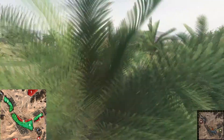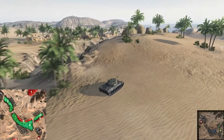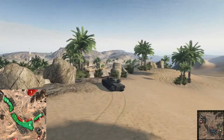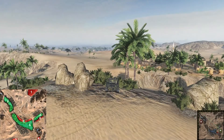Another change is that they reduced the height of the campy hill on the right space, because most of the time guys were camping there and it's quite hard to shoot them when they are driving back from the mountain on the north side.